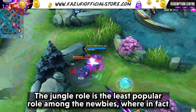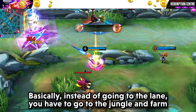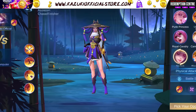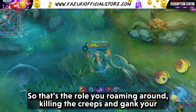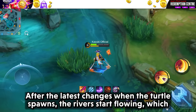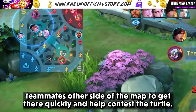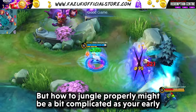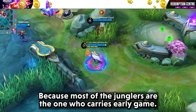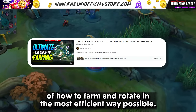The jungle role is the least popular role among newbies, when in fact it isn't that difficult to play. Instead of going to a lane, you go to the jungle and farm by killing creeps or jungle monsters. If you decide to play as a jungler, always take the spell called Retribution — it is impossible to jungle without it. You roam around killing creeps and ganking enemies. After the latest changes, when the turtle spawns the river starts flowing, increasing movement speed and allowing teammates to contest turtles faster. Early game rotation is very important since junglers are the ones who carry the early game.